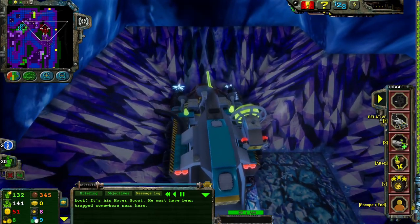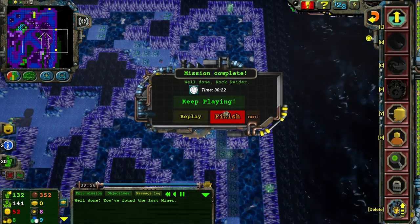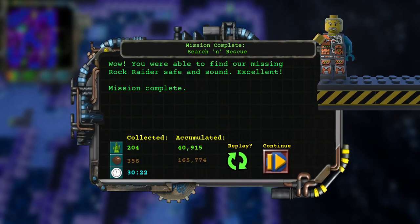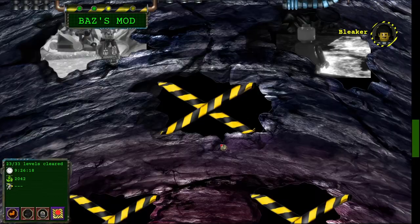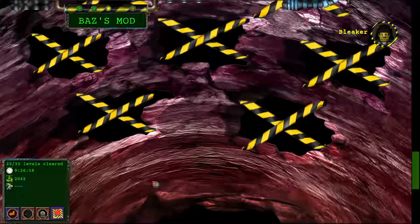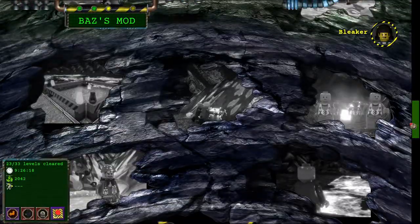There he is — I see his blip on the map. You found the lost Rock Raider! You trained a pilot and used a tunnel scout to find our missing Rock Raider. Excellent — mission complete. That took a hot second. Search and rescue — that's search and rescue. Next up is Run the Gauntlet, which is a little painful — actually, I like that level a lot. It's pretty fun, a little high stress, but still pretty fun. Well, thank you all very much for watching and I will see you all in the next episode.